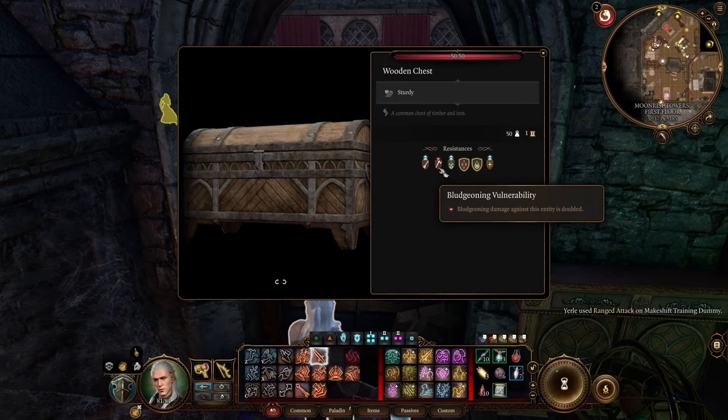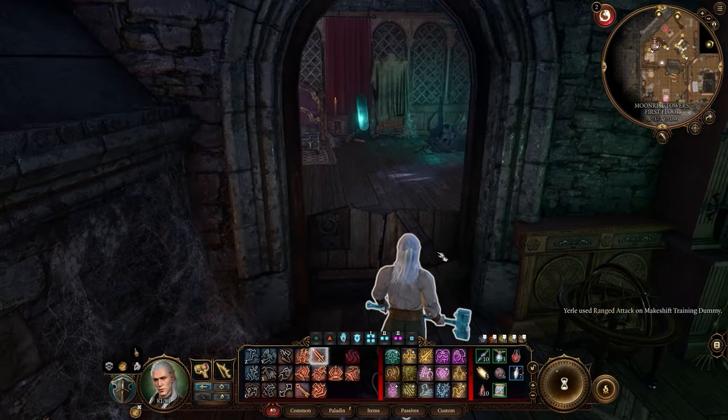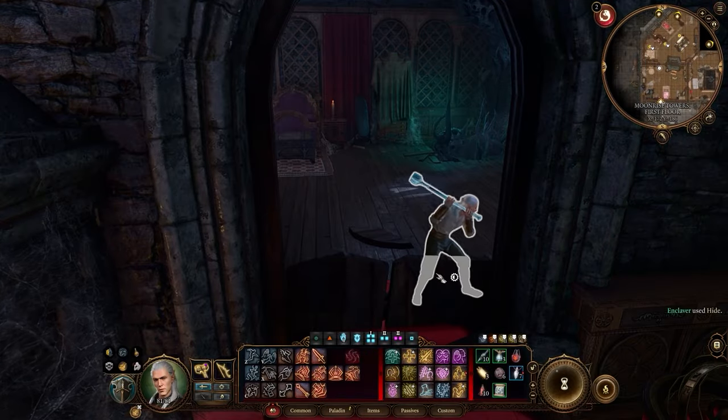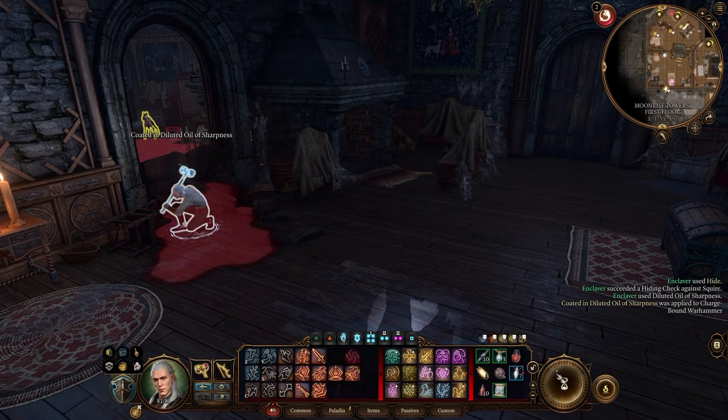If you rush into the room, the Mimic will attack you immediately and you will miss your chance to obtain what you came for. To handle this flawlessly, you'll need a strength-based character wielding a bludgeoning weapon such as a hammer or club, and you'll need to deal at least 25 damage in a single hit.